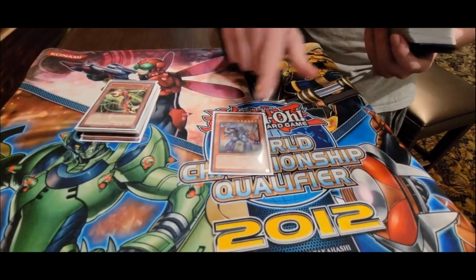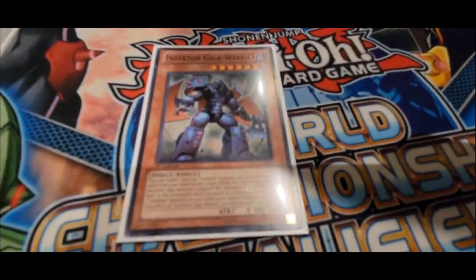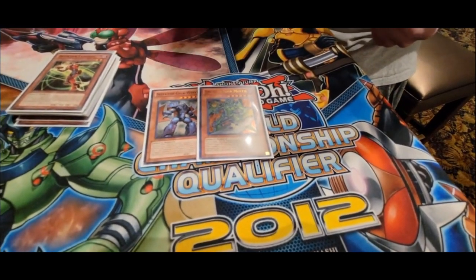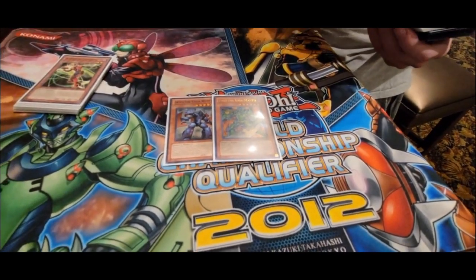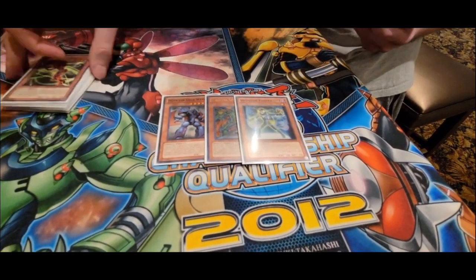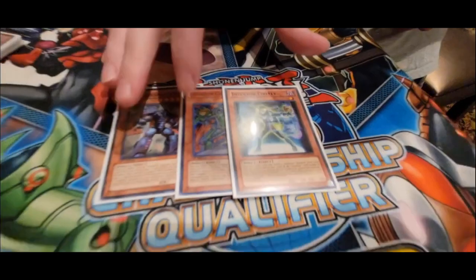The 1 Giga Weevil special summons himself — this is how I make Hope Arbinger. The 1 Giga Mantis — you can special summon from the graveyard and extend your plays. And then the 1 Firefly — this is literally just for a name for Zektrike and that is it.